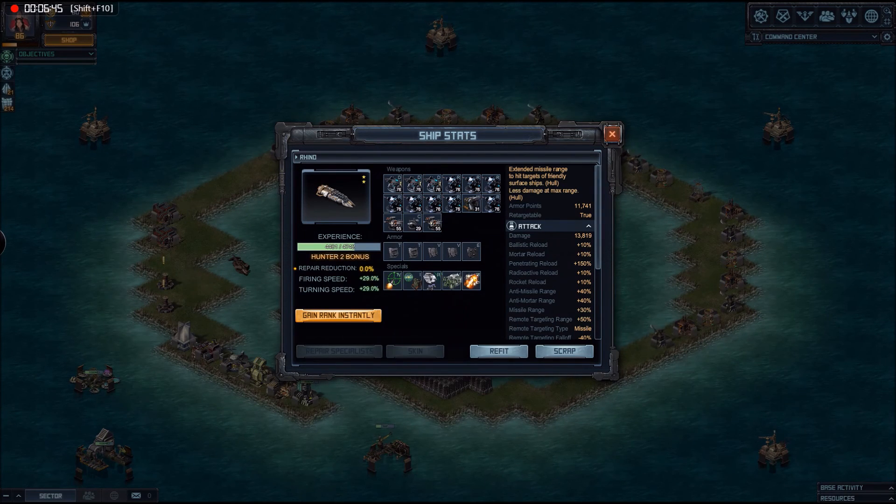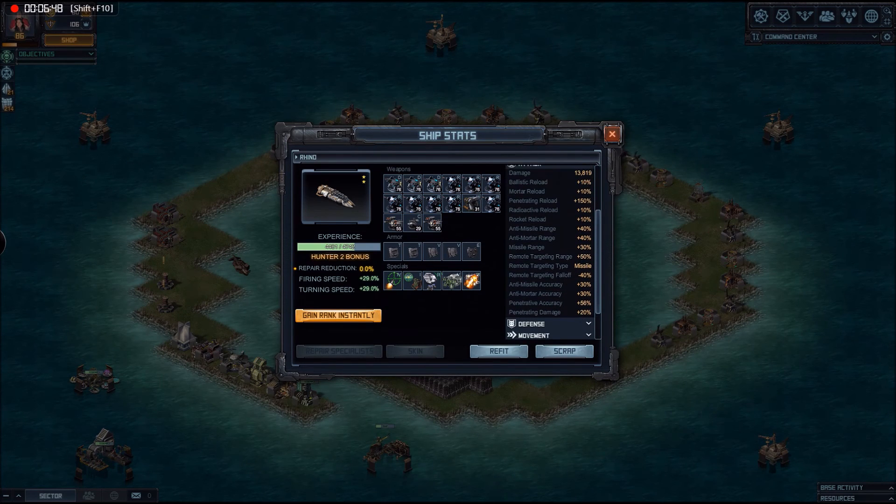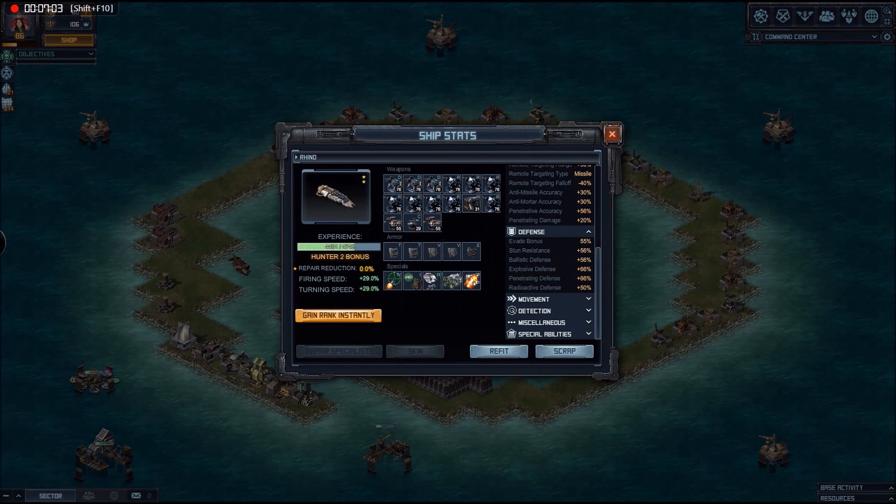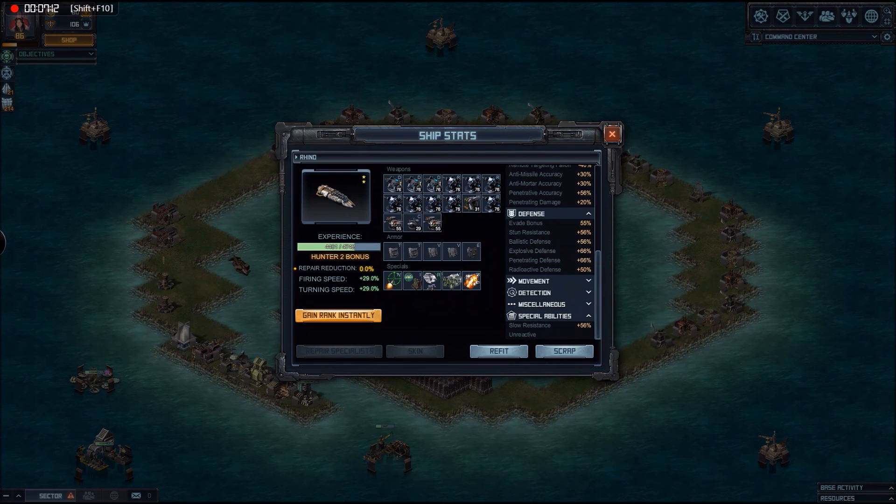What did we end up on that? Well, a heap of 30, 40, 50% bonuses in different stuff, 150% on penetrating which is incredible, and in defence measures we're in the 50s and 60s on everything — including stun and slow under special abilities. Movement-wise, combat speed of 30 and a turn speed of 34 is not sluggish — not the fastest, but pretty good. And that map speed of 80 makes quite a difference.